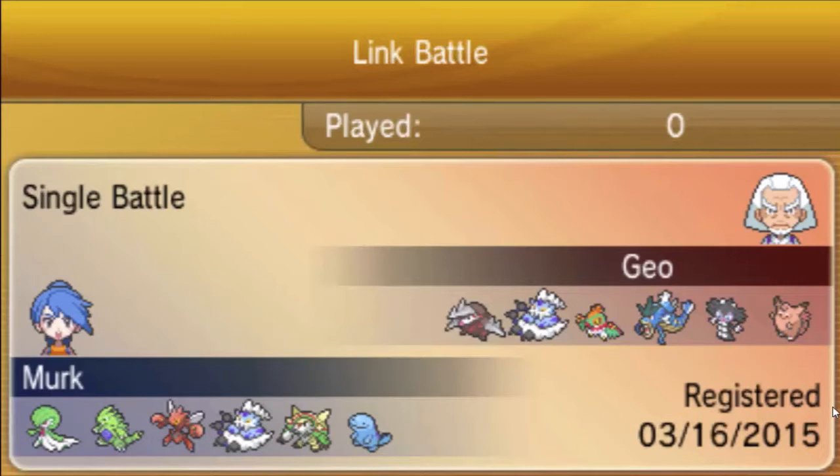His team is actually very threatening to mine because he has a pretty solid defensive core with Chesnaught and Quagsire. This was an Aqua-Magma crossover match, which explains both Thundurusses. On his team he has Mega Gardevoir, Tyranitar, and Scizor — which is actually kind of threatening to my team. Drill is really my only dual STAB resist and it gets knocked out by Superpower.